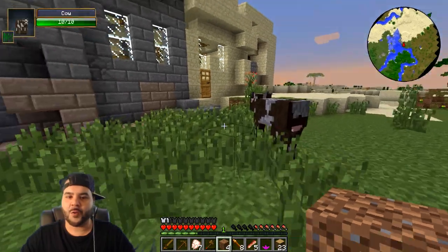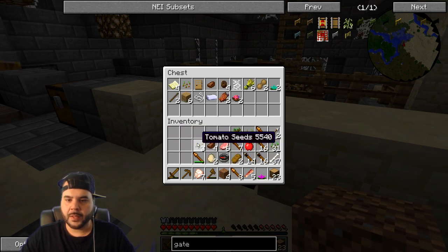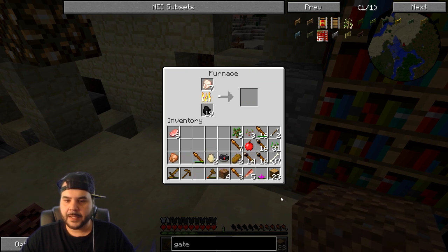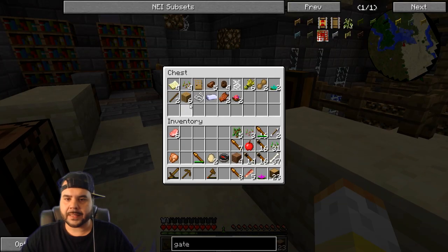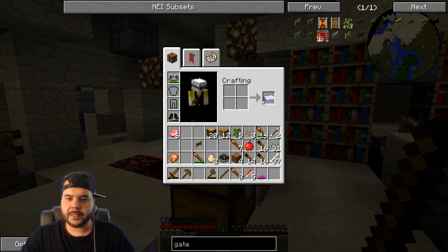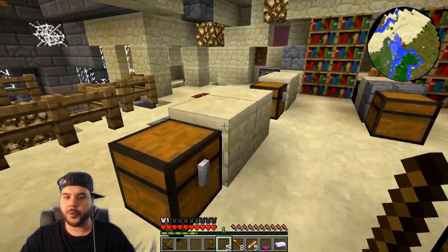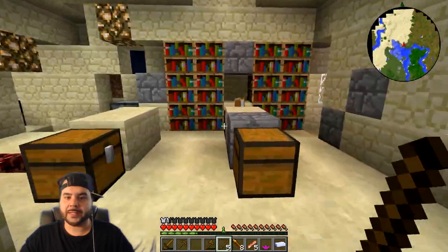I can't believe we're still working with crappy tools — I could have gotten stone and made better tools by now. Let's toss all of this in here, put the meat cooking as soon as possible. We still have some here as well. Let's cook that up. I need to find the gate — I know I had it somewhere. Oh, I can make the analyzer soon! There's one gate — let's make some sticks, then make another gate. Bam, done! It's nighttime, so let's see before something spawns that kills us.